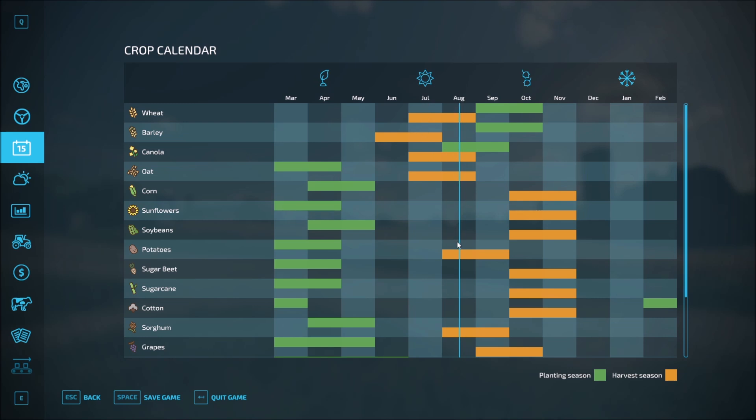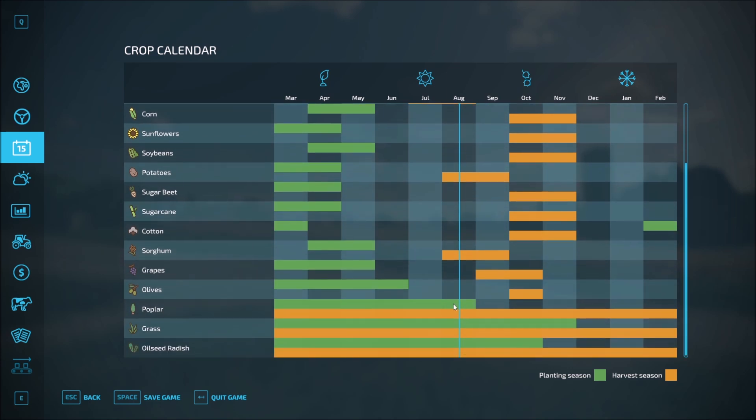I'm noticing we've got some of our grains right about now. You can see our blue line — that is where we are currently, we are in August. By default the game gives us one day per month, so 12 days will make up an entire calendar year. You can always change that. So right now we're in August in the morning, and it looks like it's time to harvest wheat, canola, oats, potatoes, sorghum, and then some others.